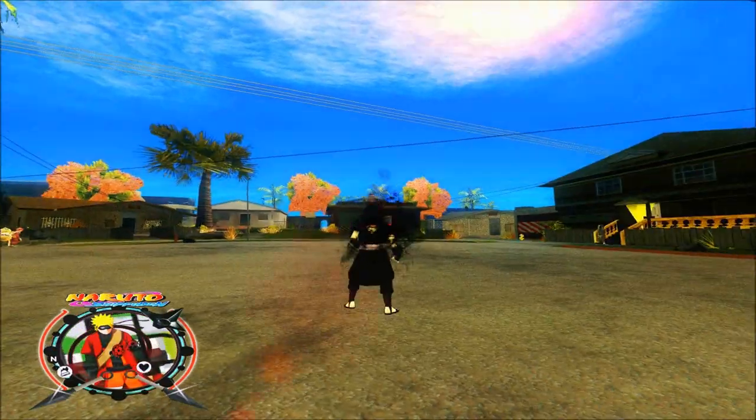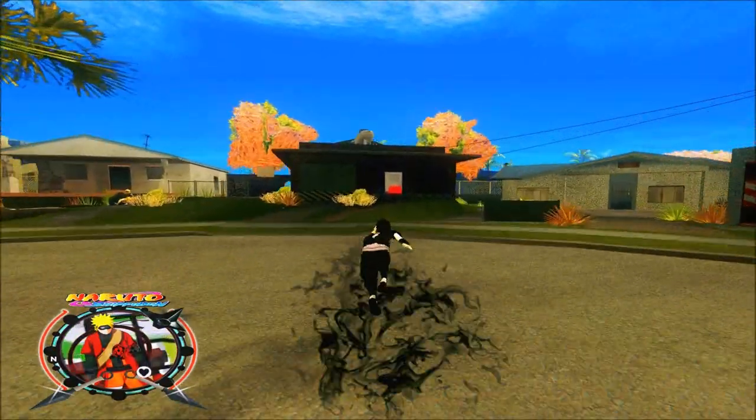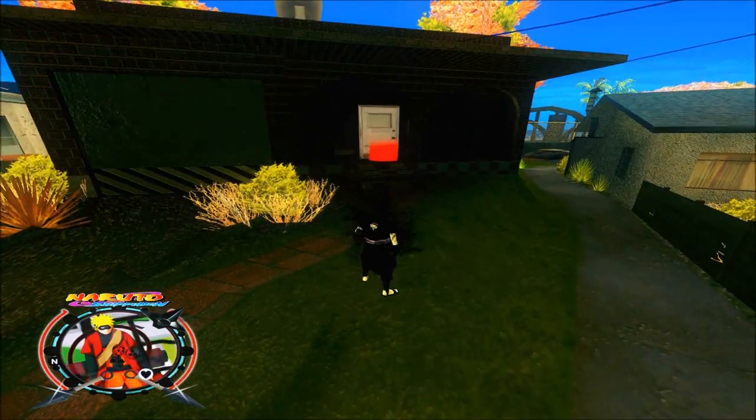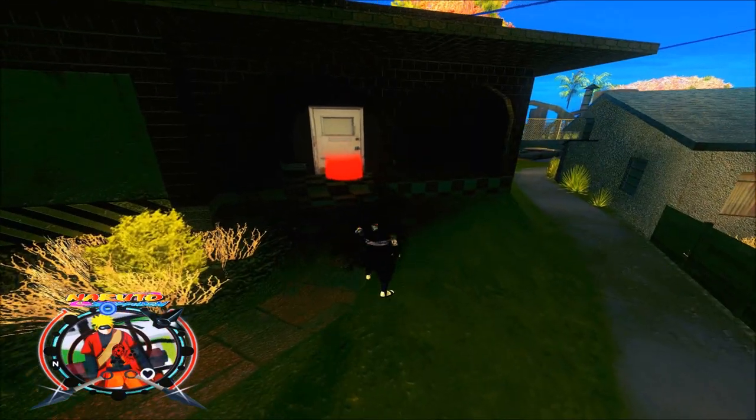The icon to start the mission is here — this is the red icon. When you enter it, the character will change to Sasuke.